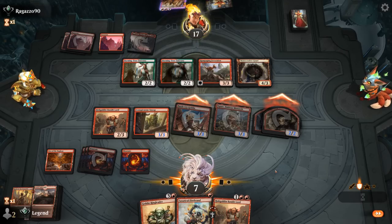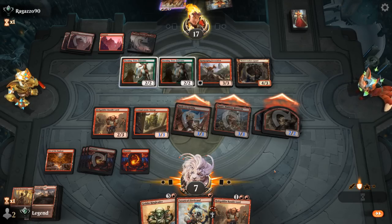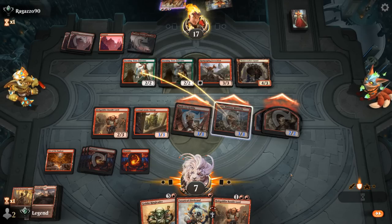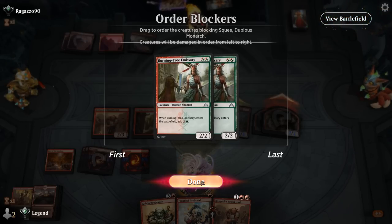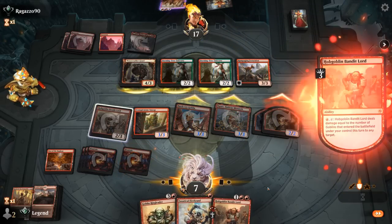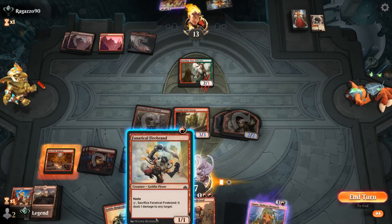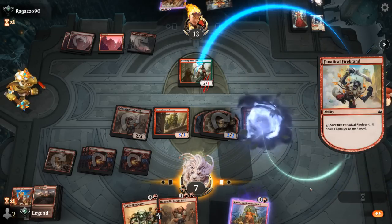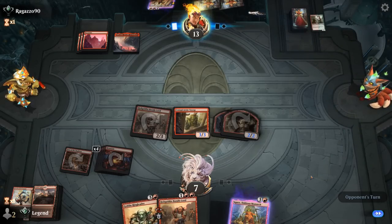We're down to 7 life. Maybe I should have activated Bandit Lord before they get a chance to block, but now I can also activate Battlecry if they block with Ferocidon. That all seems fine. We'll activate Bandit Lord, killing Ferocidon as opposed to saving Squee since we have plenty of leftovers. Trading up for the board also means Embercleave and Torbran are less threatening, and Firebrand finishes off Emissary.